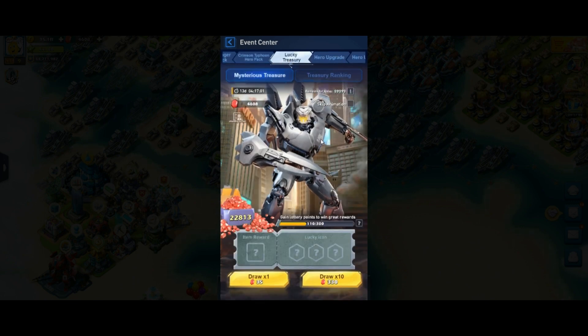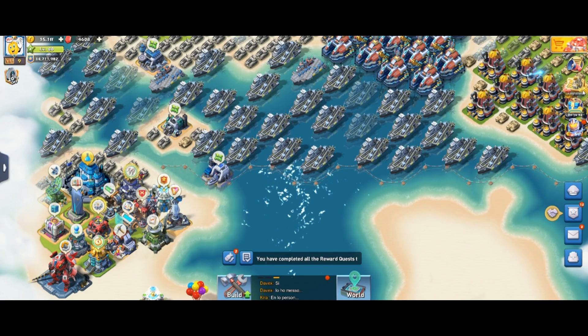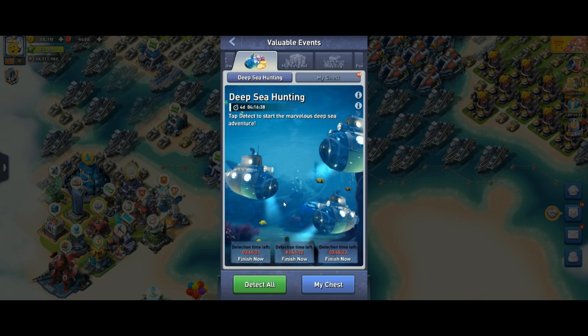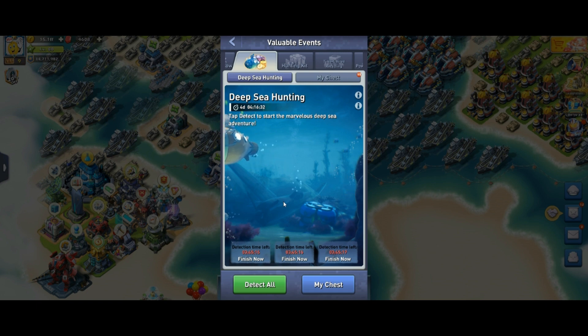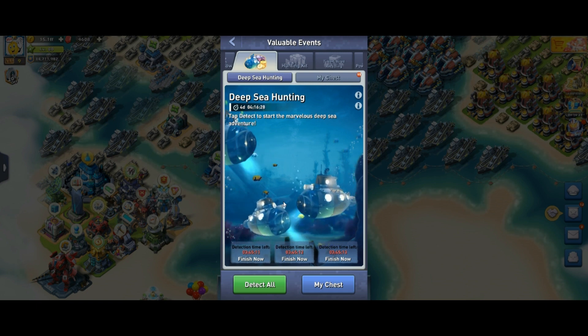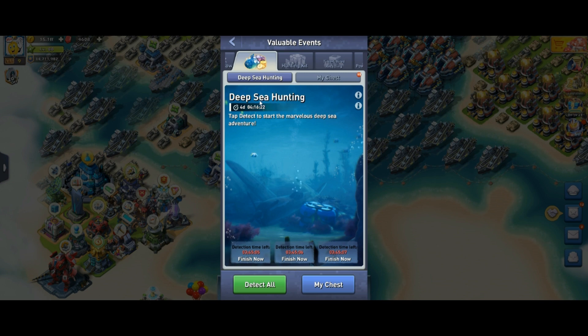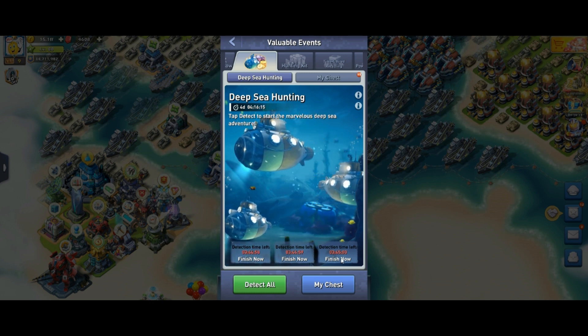If you want shards for Striker Eureka, you can use gems, but I think the better choice is to try events that offer much more. The Deep Sea Hunting event offers far more shards for fewer gems per pull. I recommend using the Deep Sea Hunting event and unlocking all the free detections.